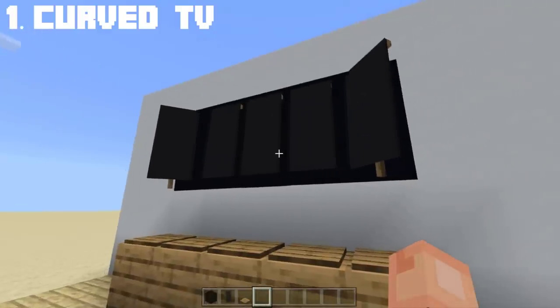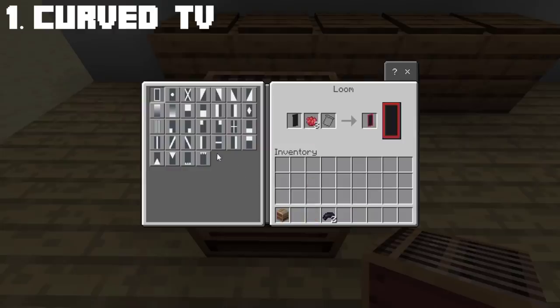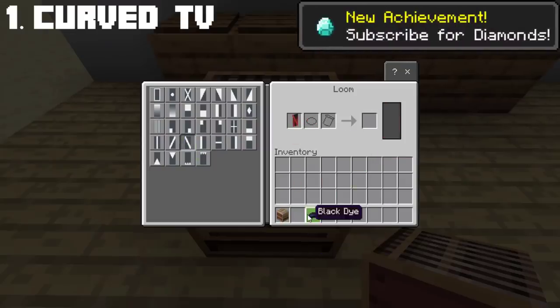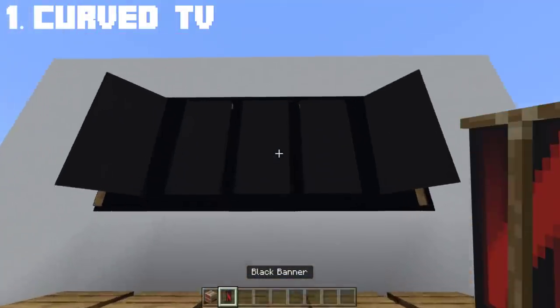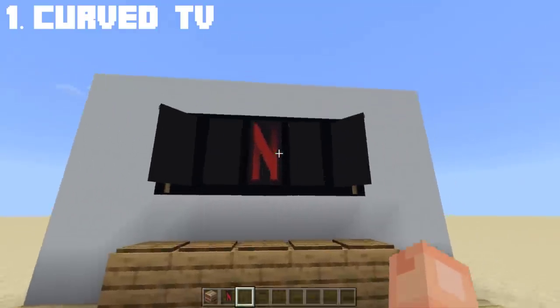It looks amazing. To make it even better, we will add a Netflix logo to the curved TV. This part is optional, so you can leave it as it is or add a Netflix logo. Once you're done, place it in the middle, and you get Netflix on your curved flat screen TV.